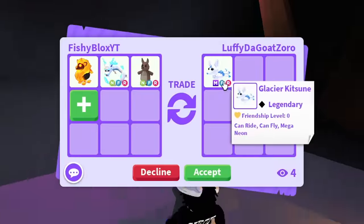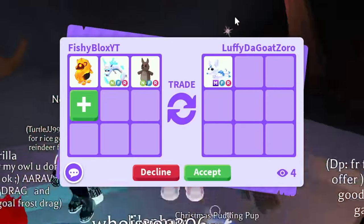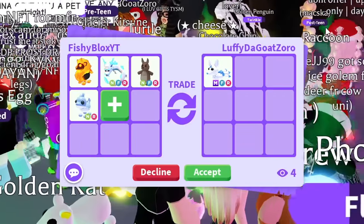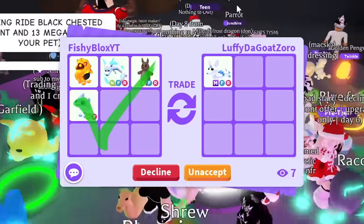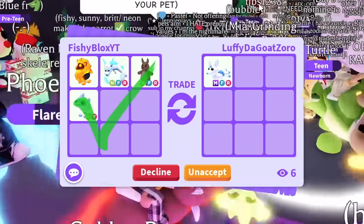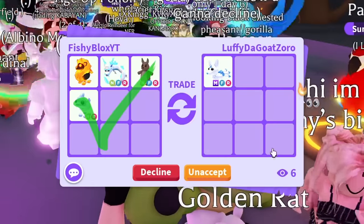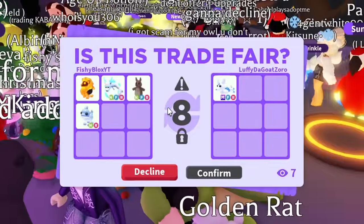I feel like that should be a fair enough trade — let's hit accept. I might be a little over actually. Seven people are watching; I'm looking at chat to see if anyone tells me not to do it. They said 'maybe' — I feel like I'm over to be honest. They're putting hearts and 100s in chat. They hit accept, so we might be getting a mega Glacier Kitsune.